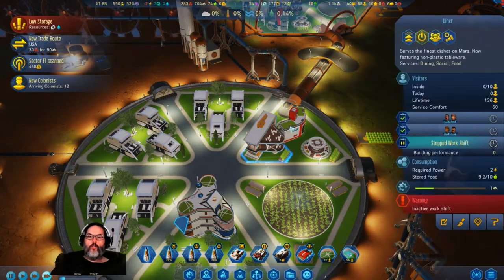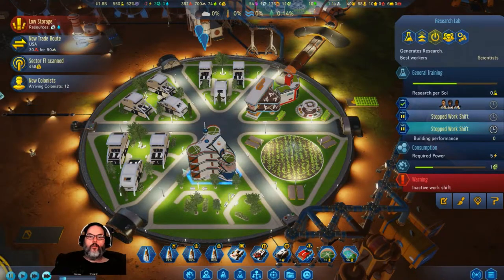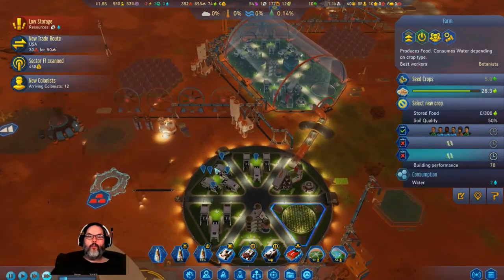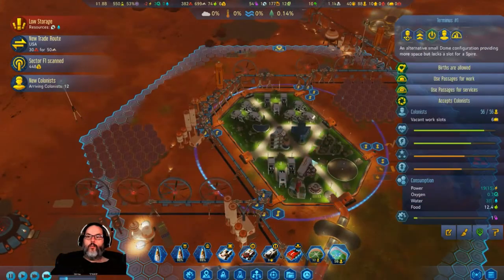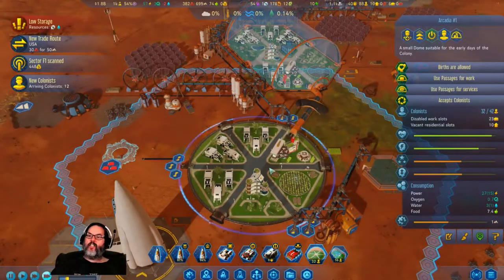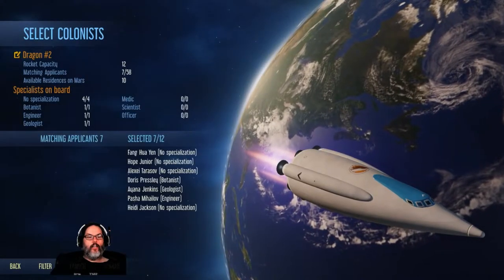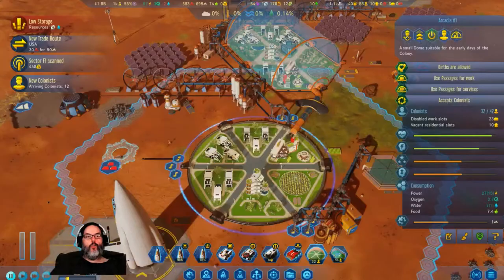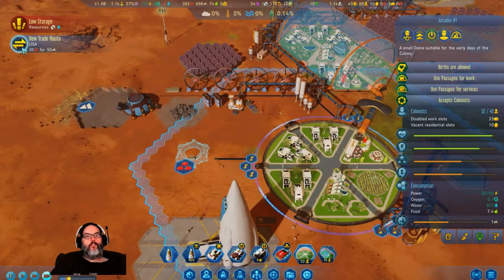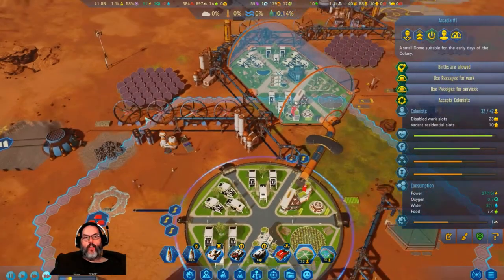How are we doing on work? They're good, they're good. Make it work slots - six and twenty-three. Let's go ahead and send... we'll hold off on that. I don't think I want to trade for anything right now.